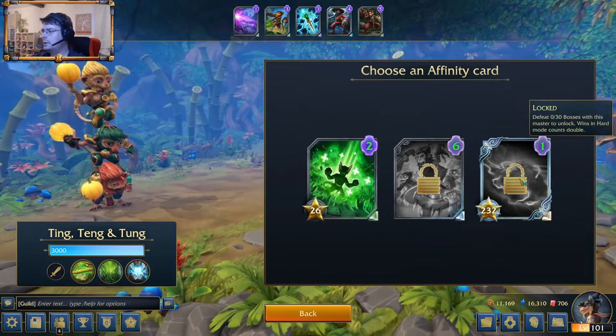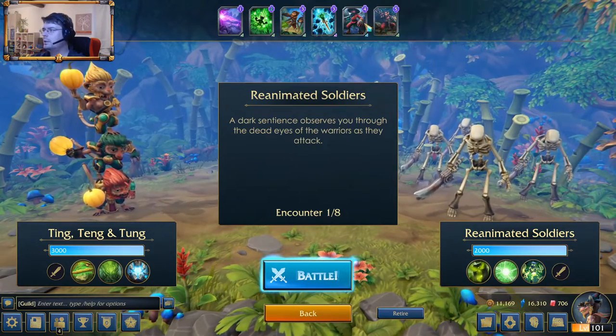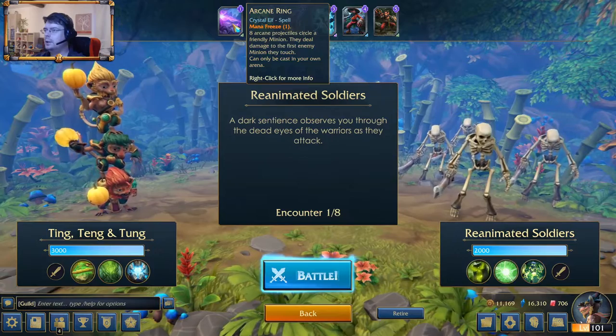Choose an Affinity card. Own healing fireball. And this is my deck: two monkeys, one ranged monkeys, Shens, Shockstick, healing fireball, and arcane ring.